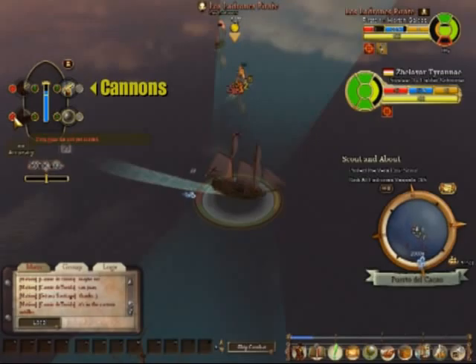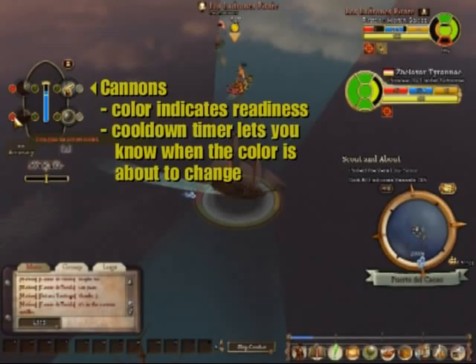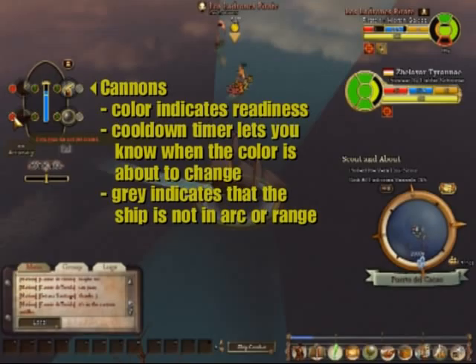Next on the indicator we have the cannons. The color indicates its readiness, and the cooldown timer lets you know when the color is about to change. Gray indicates that the ship is not in the arc or is out of range.